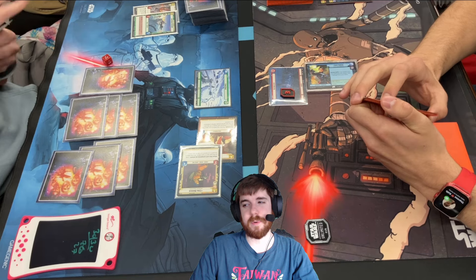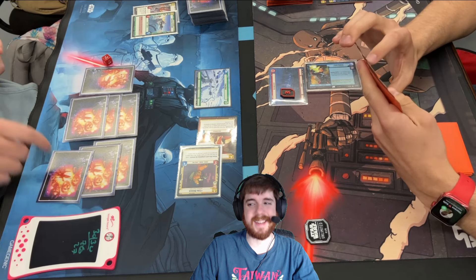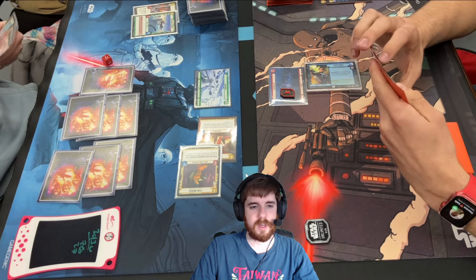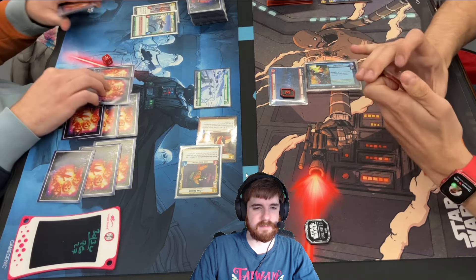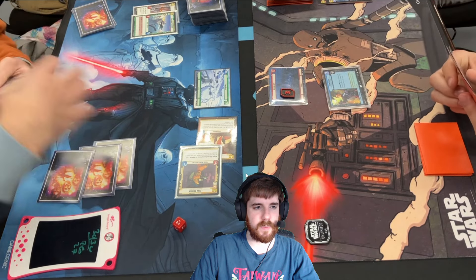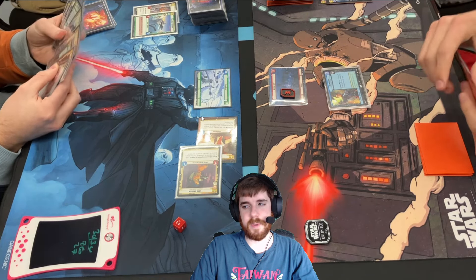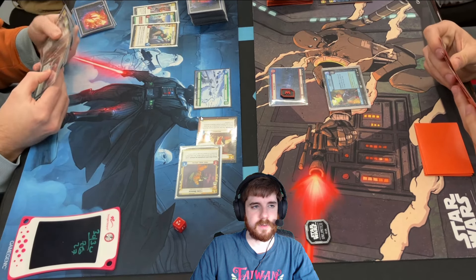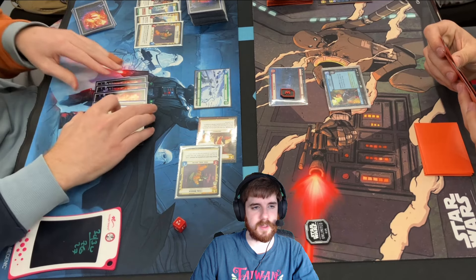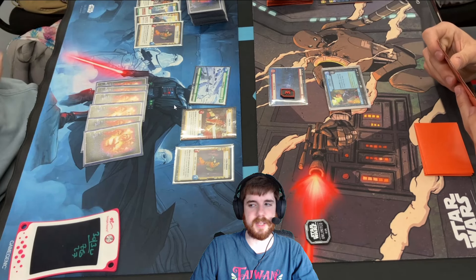I have two dudes on the board. And if we think about what Iden can do on five resources, it's actually not kill two things. So my leader is very safe right now — the worst thing that can happen is it can get Entrenched, in which case we don't get to do a seven-drop this turn. So why am I looking at my resources right here? We main one copy of Home One, so we want specific cards in our drop instead of just anything. We also side in more Home Ones.